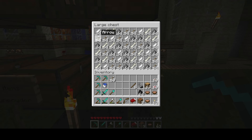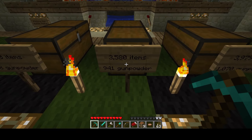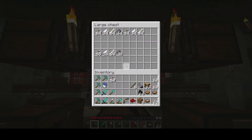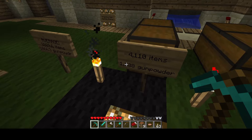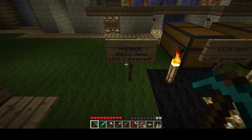Bones do have a use but I don't really use that many bones. Same with arrows — you never really go through arrows that fast. Feathers are practically useless in this version. Second test: 3,580 items in an hour and 941 gunpowder. Third test: 4,110 items and 1,188 gunpowder. Averaging those three results comes to 3,889.6 items per hour and an average of 1,066.3 gunpowder per hour.